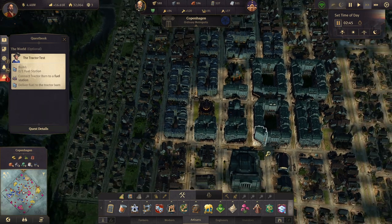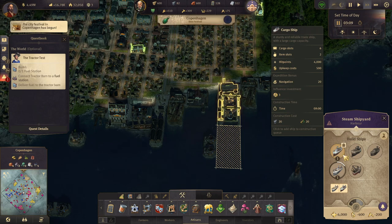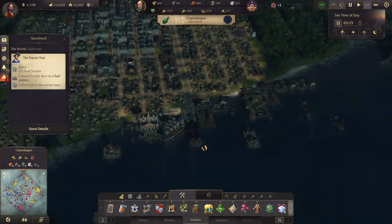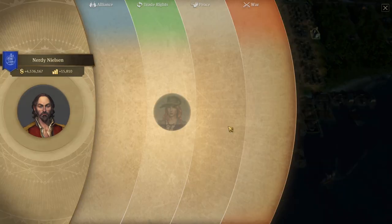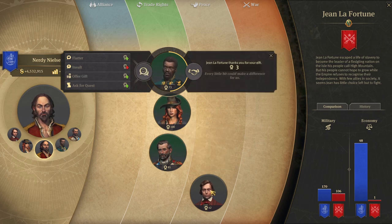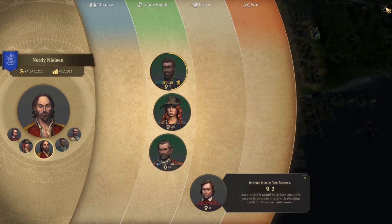You guys can come over there — that gives us a few more investors, which means we could make another cargo ship. The people celebrate your leadership! Some coffee just came in. We can give you a gift. We can flatter you — ask me anything. It would have been absurdly easy to have made myself rich plucking teeth for the queen and council.